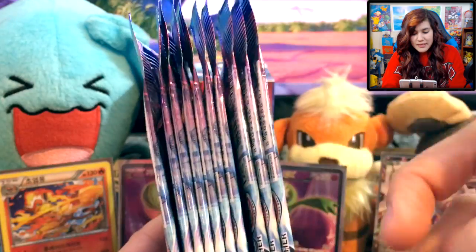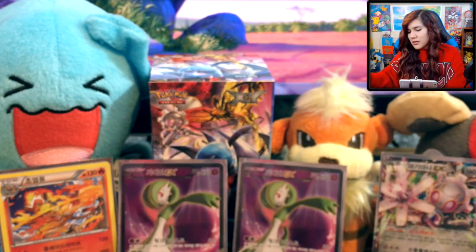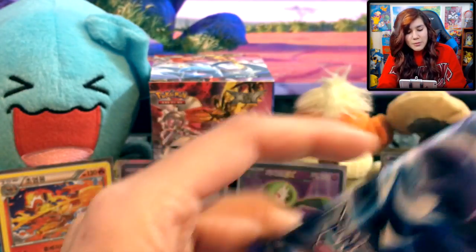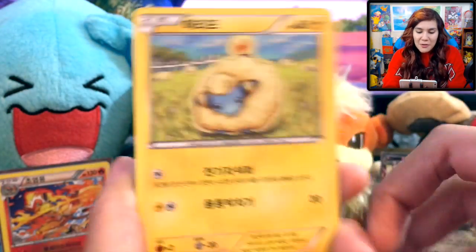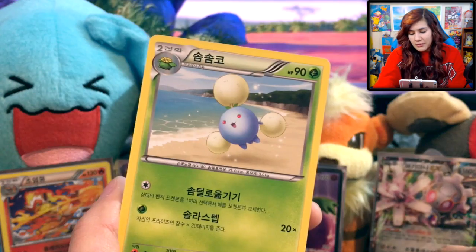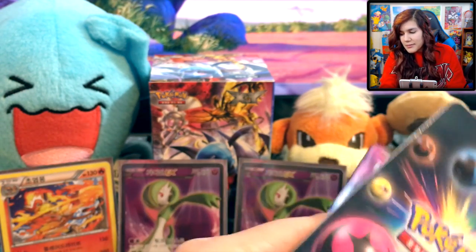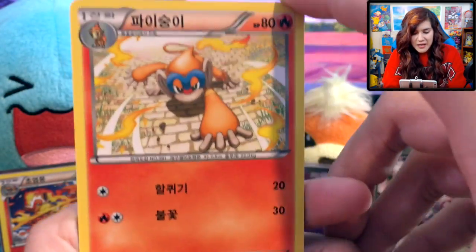We got a Mantine, a Flaffy — that is Flaffy, not a Mareep — an Amaura, and an Azumarill with the dual typing again — so many dual typing cards. We have 10 packs left, which means we have a third of the booster box left. Oh my god, we're just flying through this — this is crazy. I'm having a good time and we've definitely gotten some good pulls. These bad boys usually run like 20 to 25 bucks USD for an entire box of 30 packs. So if you're into pack opening, for 20 bucks they're pretty fun to open — it's such an adventure.